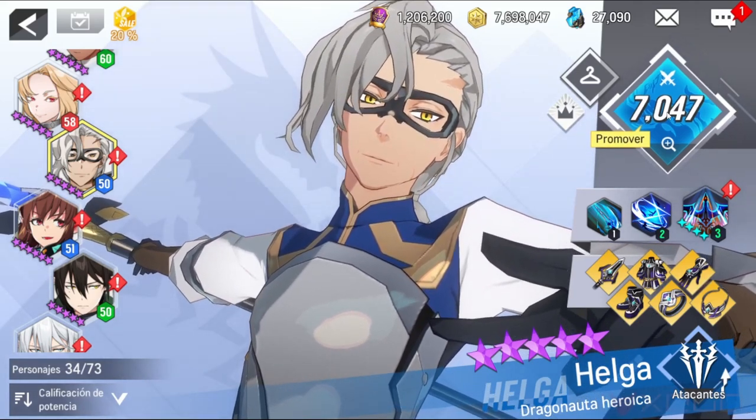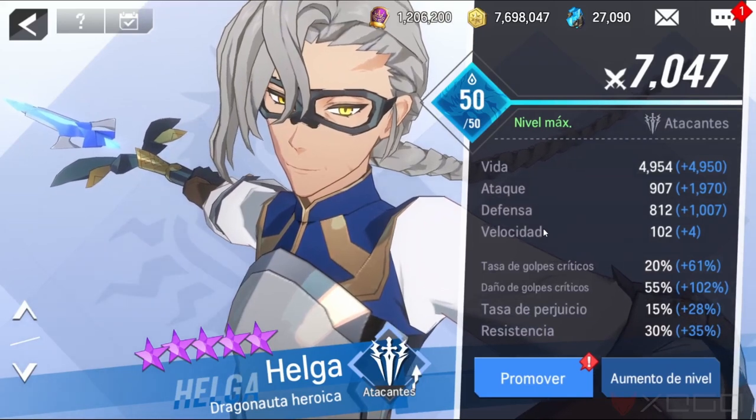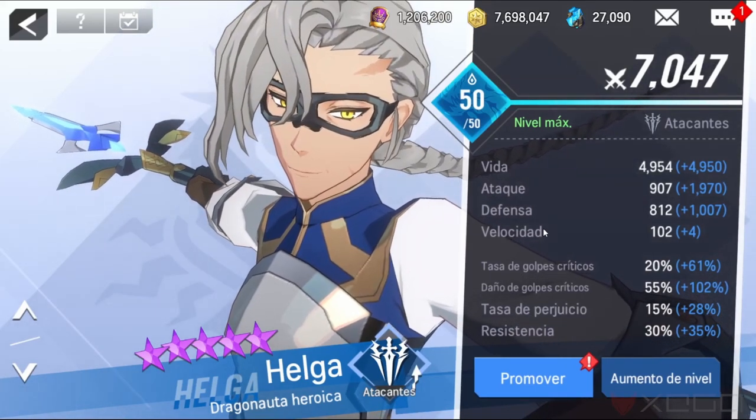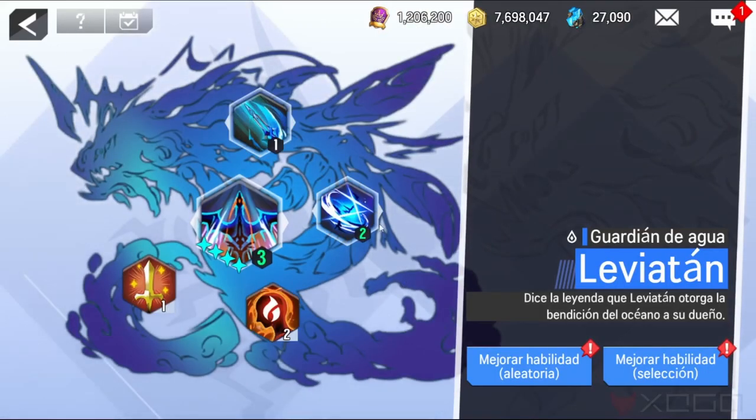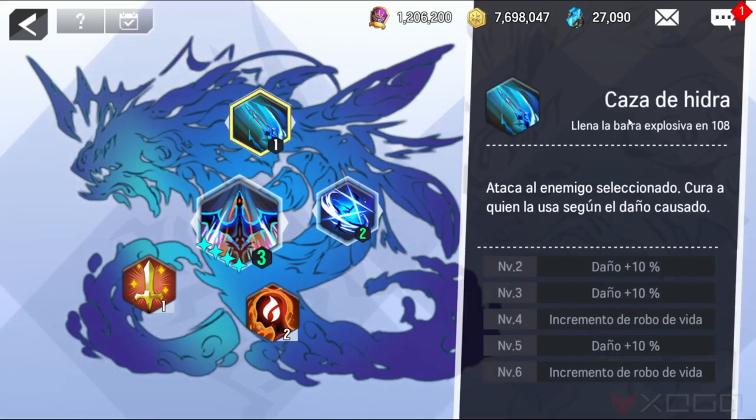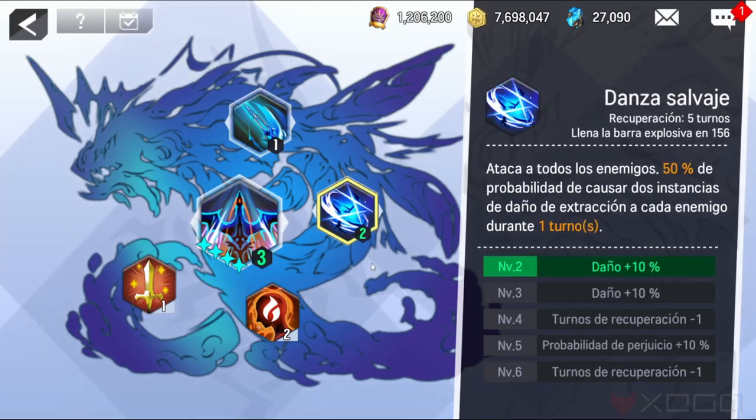Let's check her stats. The best stats to focus on are critical rate and critical damage. Now let's check her skills. All of her skills are really good. Her first skill steals life, her second skill, and her ultimate skill called Poison all hit the enemies.